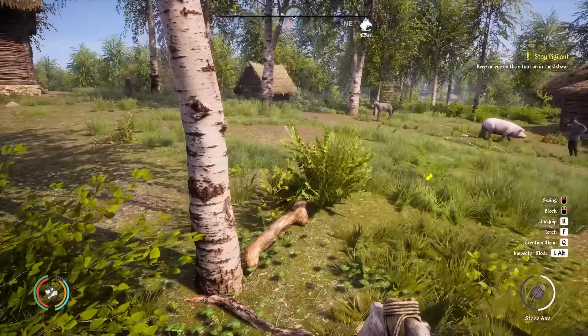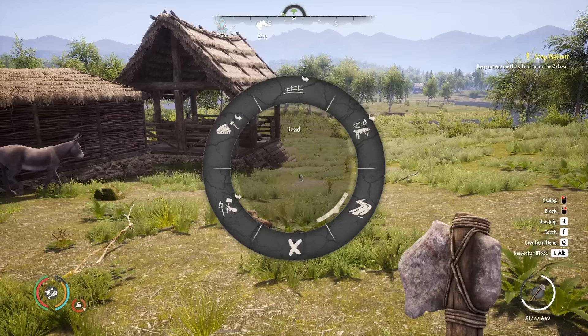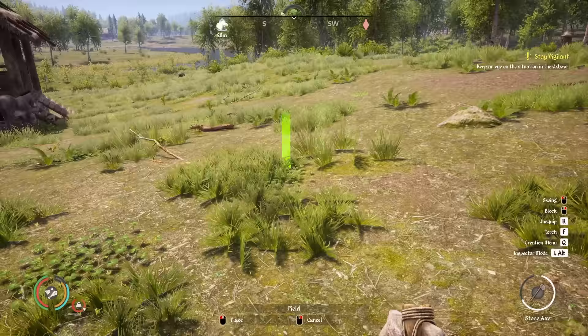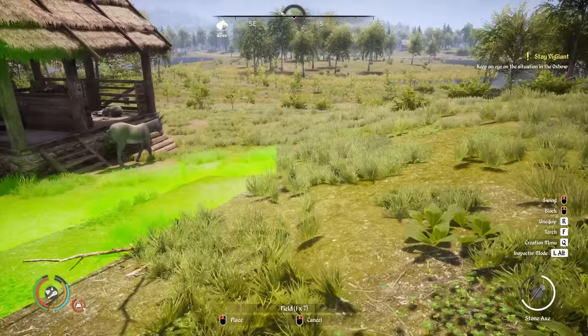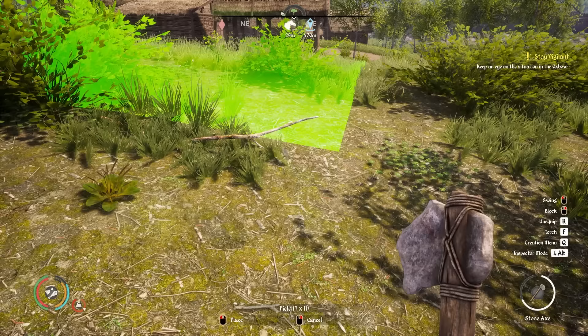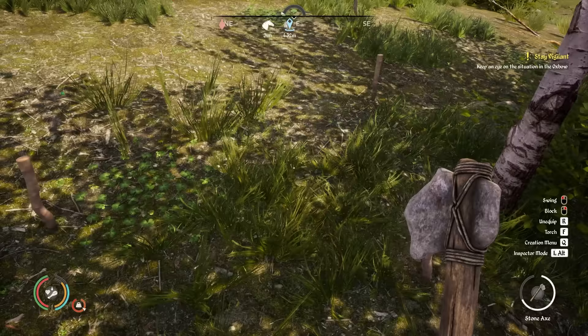I'll get rid of the trees and hopefully by the time we come to build the field the animals will have moved on. I think we've got a small window where the animals are out of the way — we'd better make this field. Trying to get this correct even though the donkey is coming — let's see if we can run over here and just about get this placed down. It's going to be a big field; we're going to go pretty big with this thing. I like big fields.